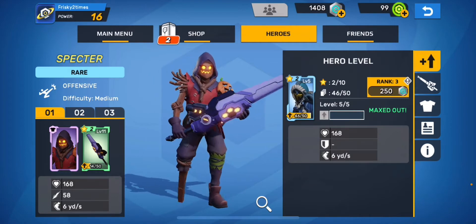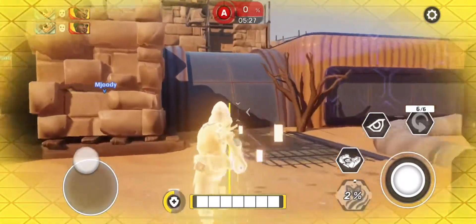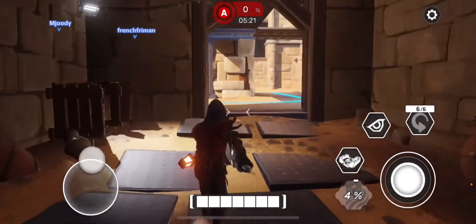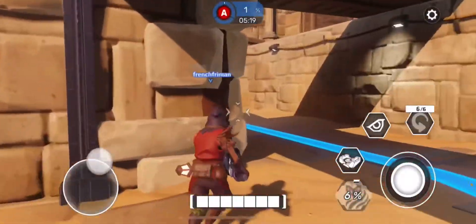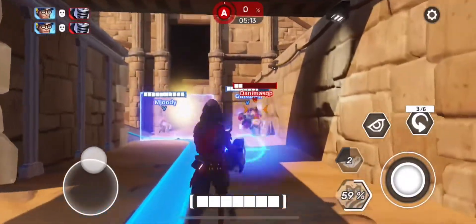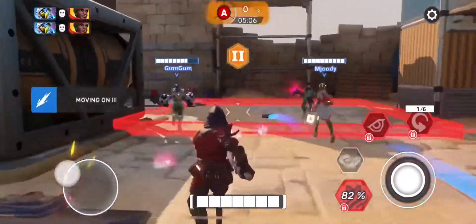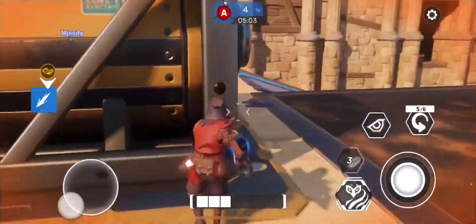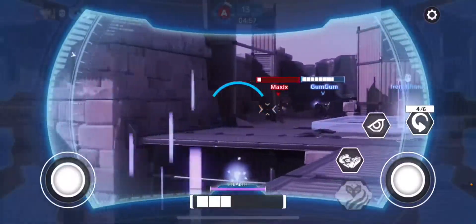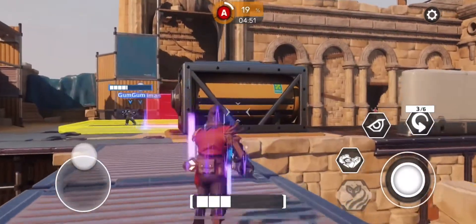Let's get into some gameplay. First thing we want to do is drop some traps around — trapping the area is the best thing we can do. You can also hold the trap and throw it. He already got caught in that trap! Let's throw another trap down, go invisible, and then we can sit here and scope things out.